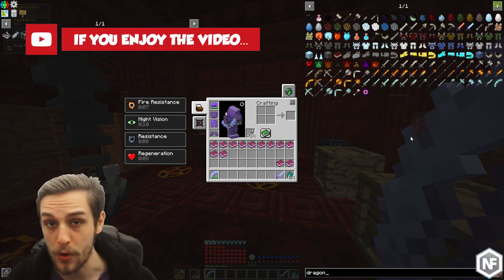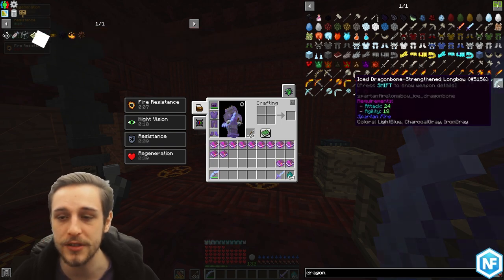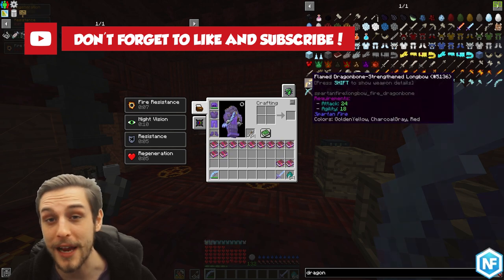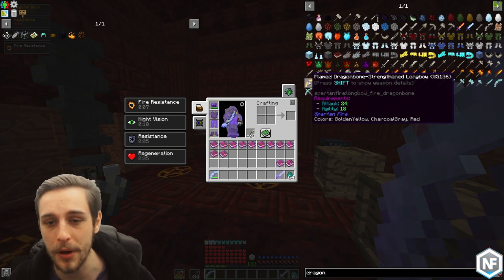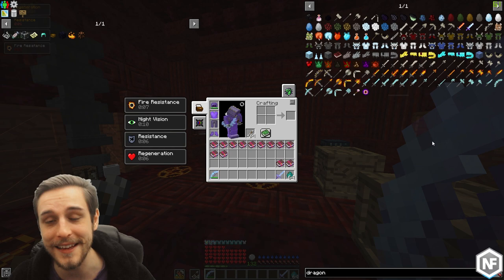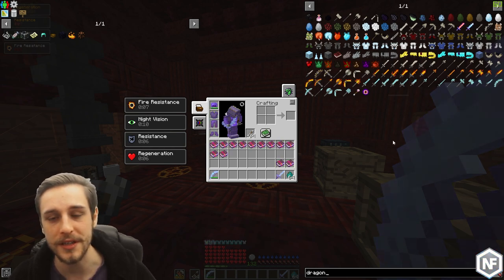The best bow in the game in my opinion is going to be the iced dragon bone strengthened longbow. The flame dragon bone strengthened longbow is also a very good bow, but there's a specific reason as to why I think the iced version is going to be a bit better, and I'll explain that in just a moment when we have a look at the enchantments.